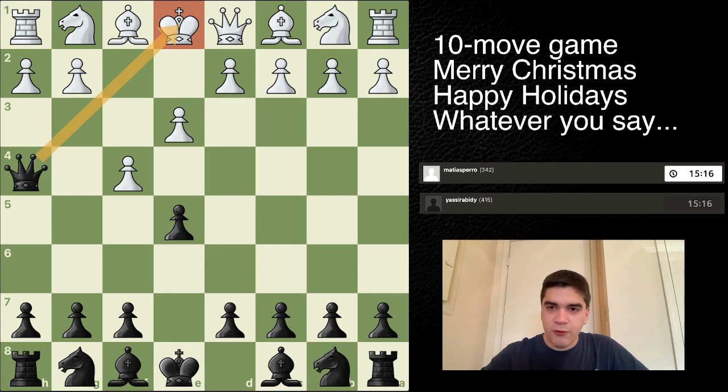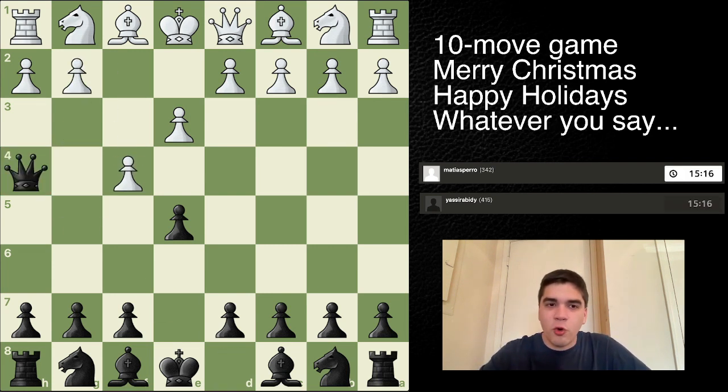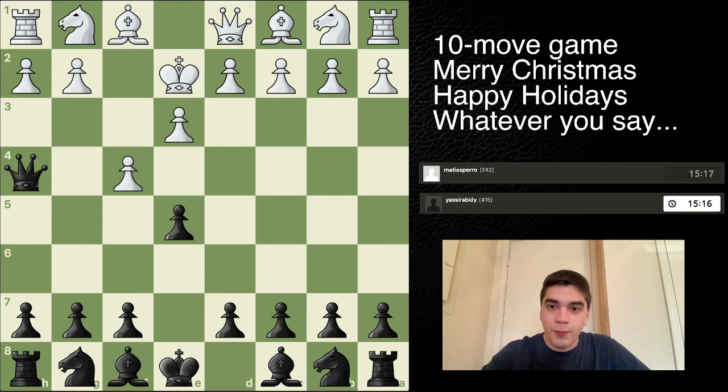A Queen H4 check was played, and if white just plays G3 to block the Queen, that's actually very solid. But what happened is after Queen H4, King E2 was played. And that's a mistake, because quite simply you move your King when you just don't have to.